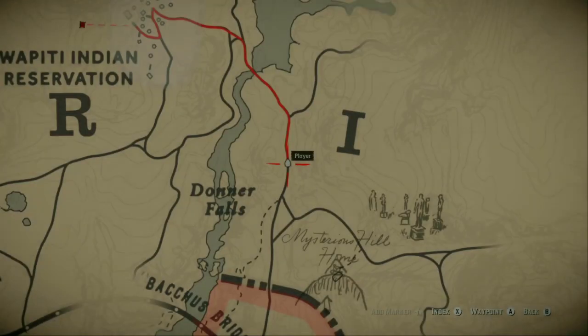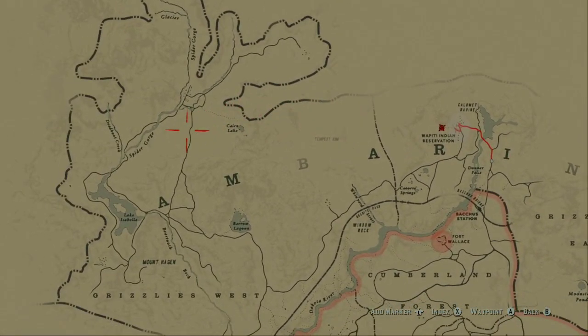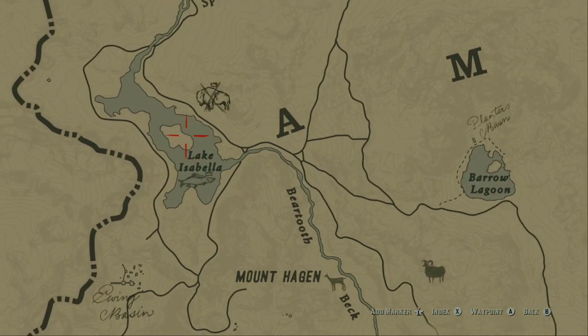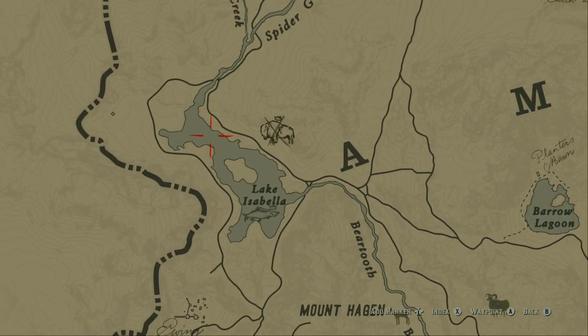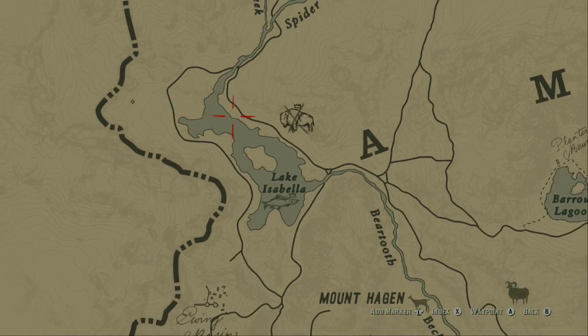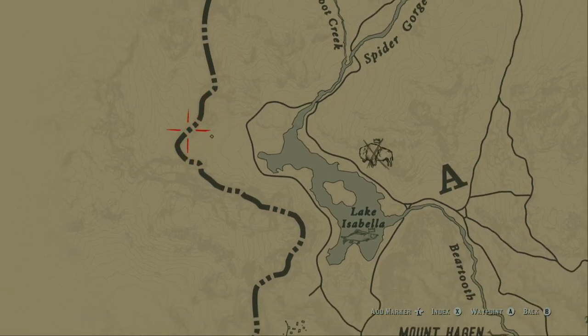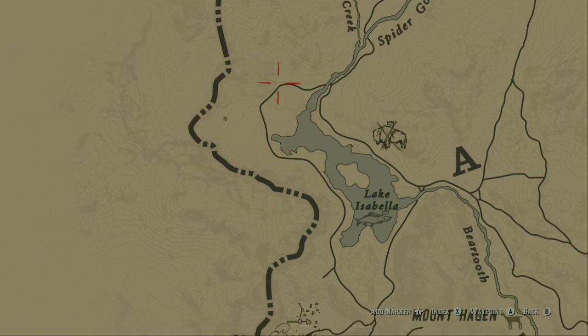The white Arabian horse — I think I made a previous video about it — can be found up in the northern, northwest section of Lake Isabella. The search area basically runs from the little border over here to the edge of the lake, up to the road, and down to the border. So it's a pretty big search area.